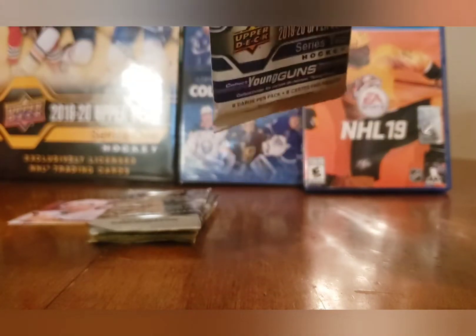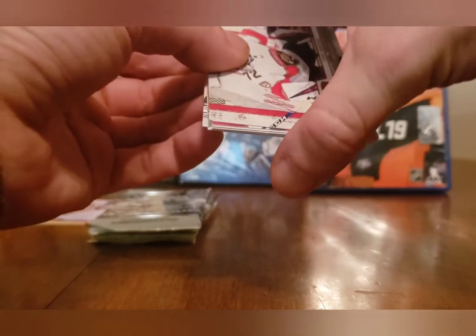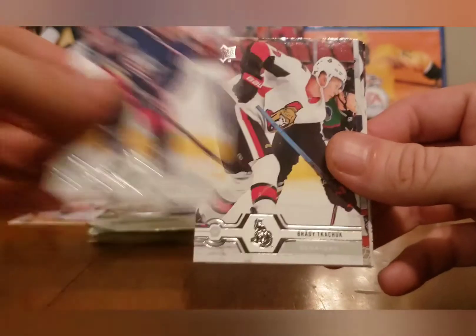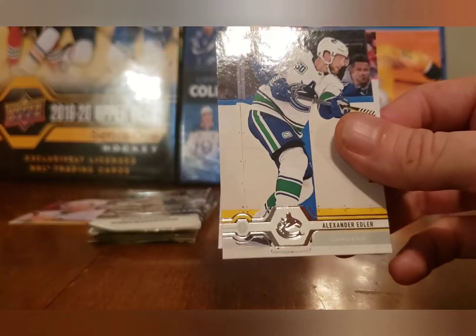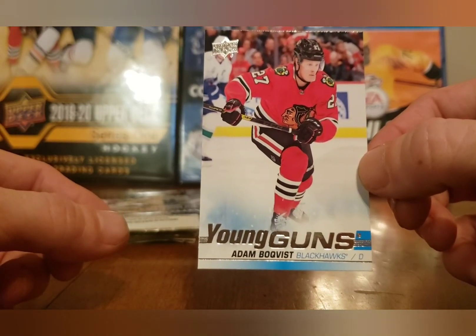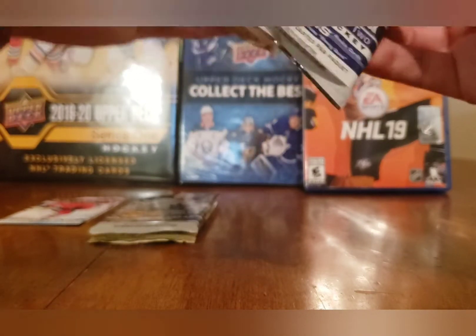Now into 19-20, a product I've had a lot of luck with. Last time I opened retail packs of this I got a Kirby Dach Young Guns Canvas, and in the very last break I got a Kale Makar Young Guns out of only four retail packs. Let's see if the luck continues — and right away we have a Young Guns card! Zach Werenski, Brady Tkachuk, Sergei Bobrovsky, Calvin De Haan, Ryan Johansen... and a Young Guns of Adam Boqvist! That's a pretty solid Young Gun — a defenseman, but still very solid.